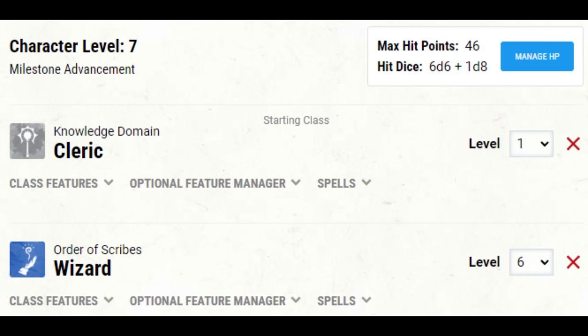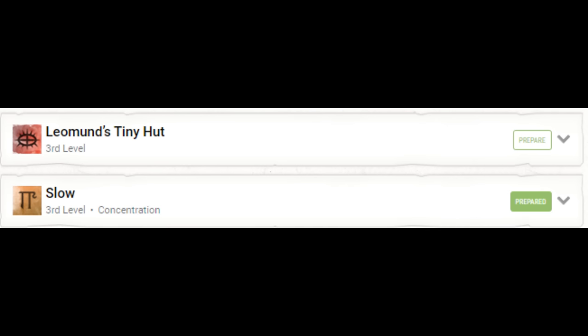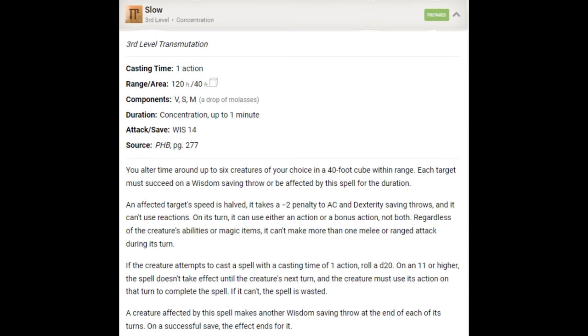Level seven is huge for us. We now actually have third-level spells and our premier subclass feature, Manifest Mind. The first two third-level spells I'm adding are Slow and Leomund's Tiny Hut. Why Slow? Hypnotic Pattern, Fear, and Fireball are all fantastic — take those instead if you prefer. But here's where Slow is better: there's no friendly fire, and nobody is immune to Slow. Enemies lose multi-attack, have lowered AC, make Dexterity saves with disadvantage, lose reactions, and can't do both an action and bonus action on their turn. It's a really solid debuff.